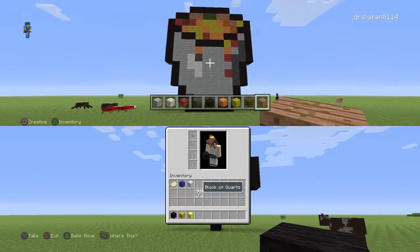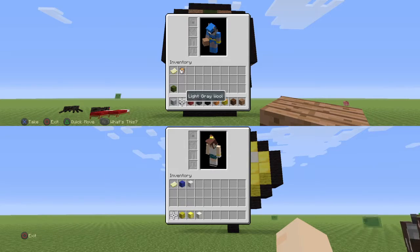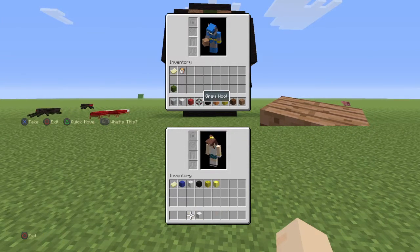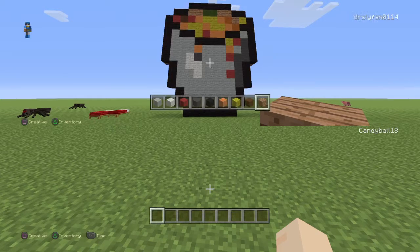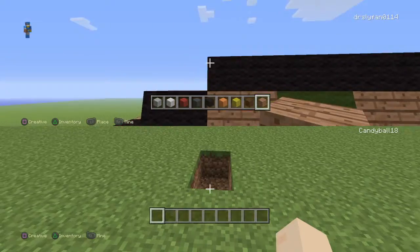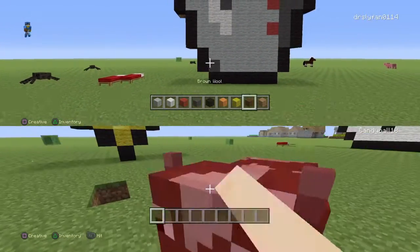I'm just gonna explain what types of materials you're gonna need in general. You're gonna need light gray wool, gray-green wool, white wool, red wool, regular gray wool, black wool, orange wool, yellow wool, brown wool, and jungle planks — something that looks beige-ish because you need something beige.